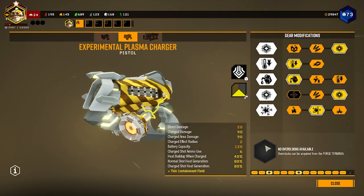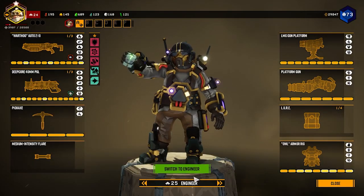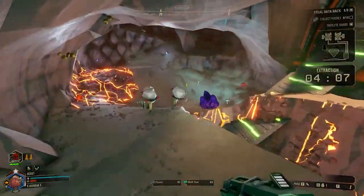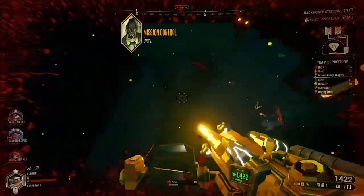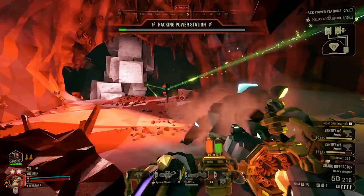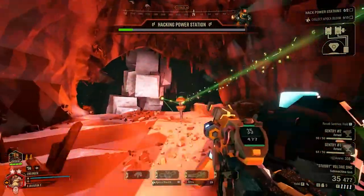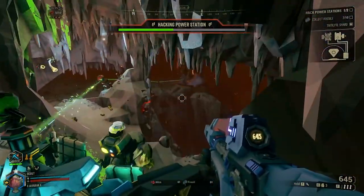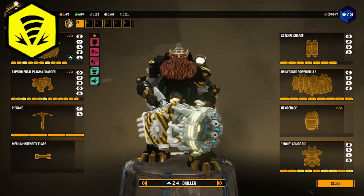Now let's talk about the classes and what they can provide in this mission, including any class with an especially useful utility role. This mission type is very involved so each class contributes uniquely. From personal experience, the Engineer has the most use in this mission since it involves so much defending, but let's go through each class individually.